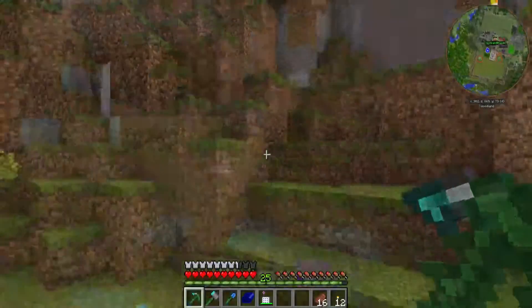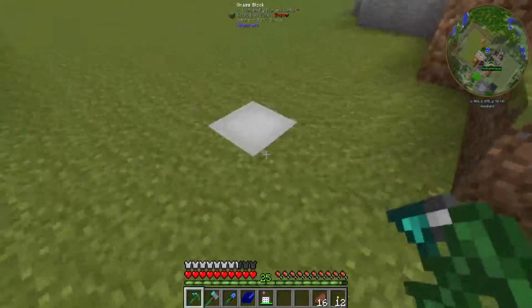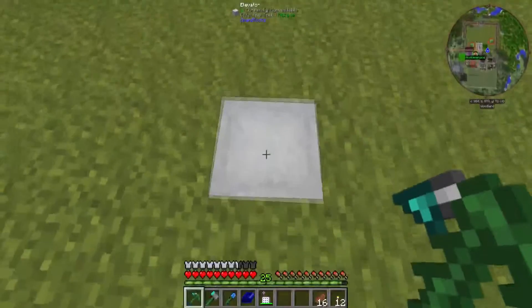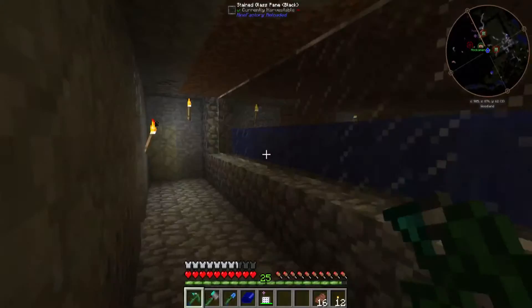And the reason that's so is because this — it's just an elevator block, doesn't look very special at all. But if you watched the last episode you'll know exactly where we are right now. This is the entrance to the squid farm. If I scoot down one level, this is the top layer.